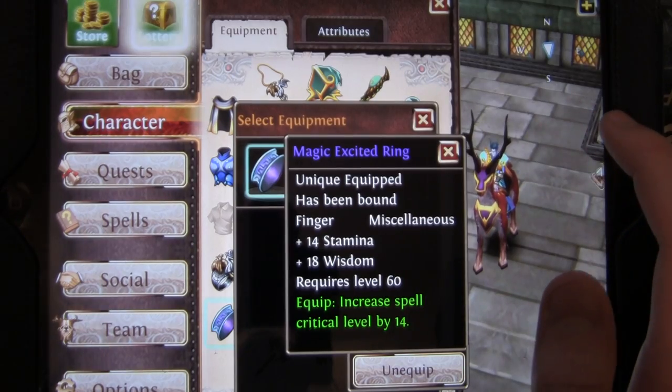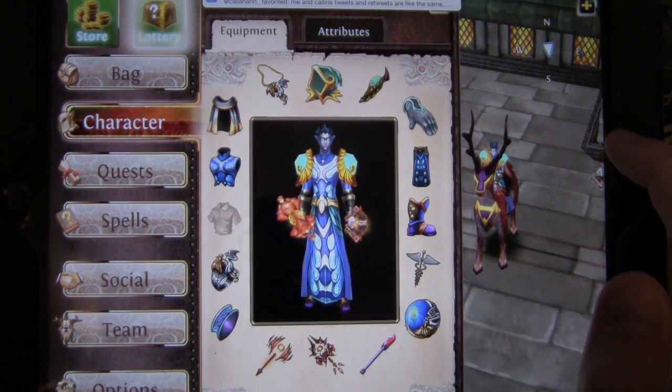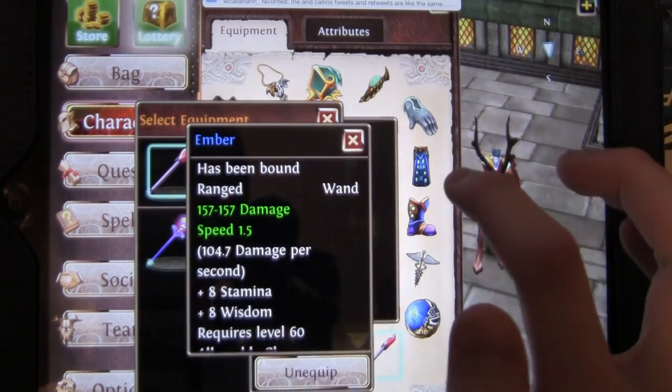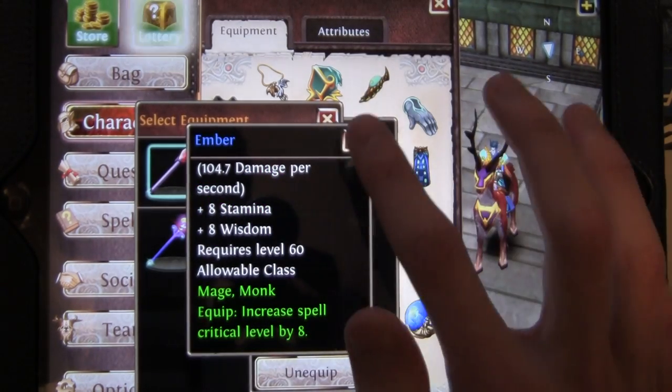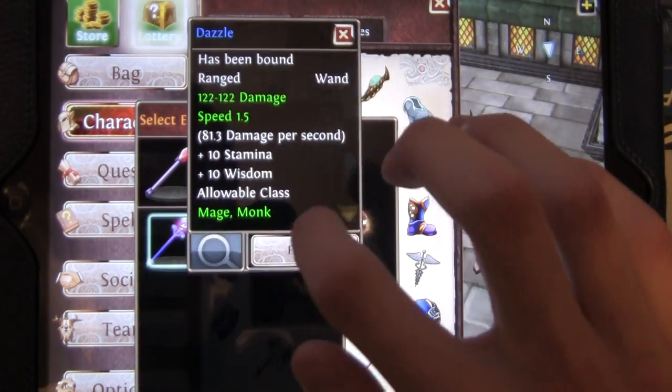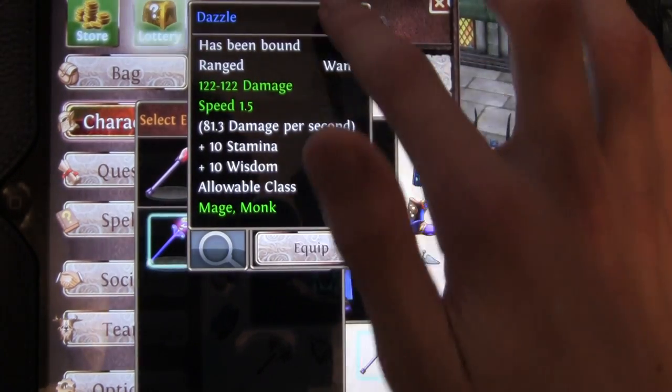Although you could use the new EHL ring if you wanted. And then I have Ember, which is from SPL, and it's a Wand which increases your spell crit. And then I also have Dazzle, which doesn't increase crit.